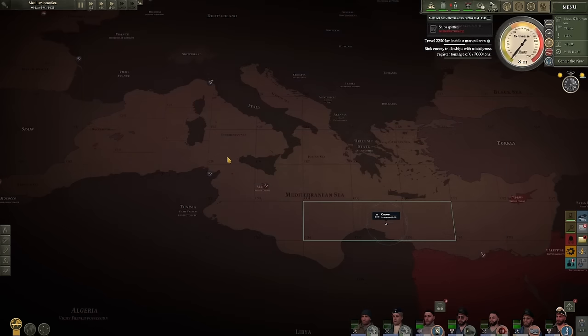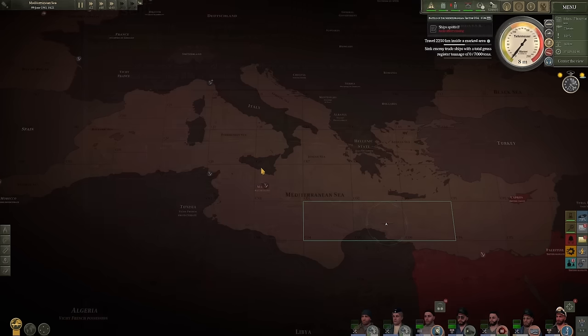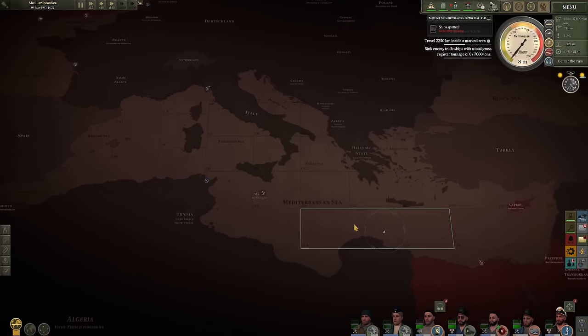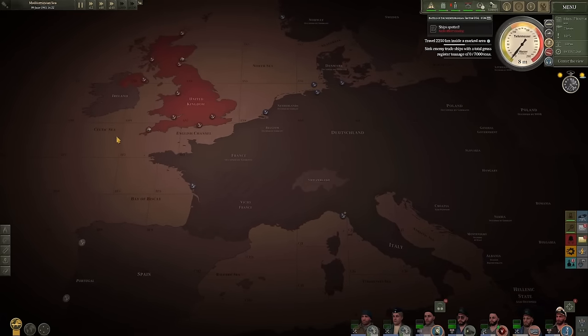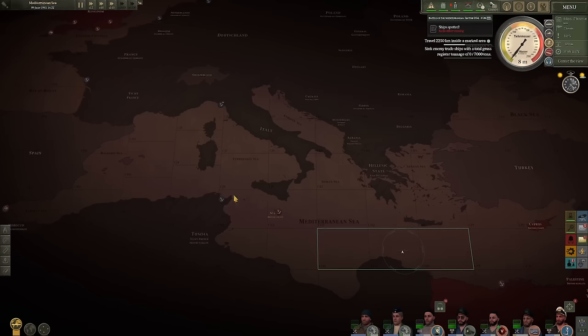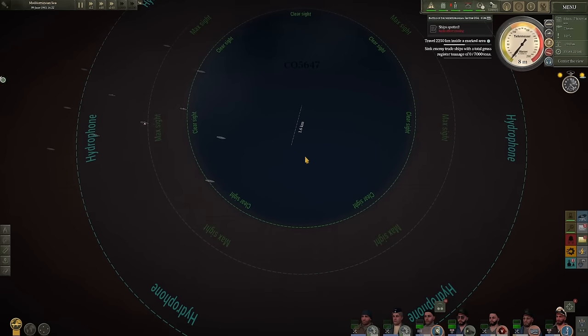The next port they're adding — and forgive me if I mispronounce this — is the port of Marseille, located in the Mediterranean Sea. That will be another port in the Mediterranean, which will be very beneficial. It looks like a very huge port on screen. The devs' own wording: the addition of this port was part of larger efforts in this update to add more content to the Mediterranean Sea to make it a more interesting area of operations. I wholeheartedly approve, because honestly the Mediterranean hasn't been the most exciting — I'd much rather be in the Celtic Sea or the North Sea.